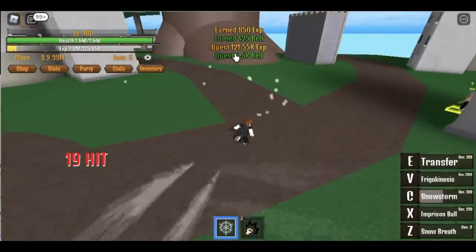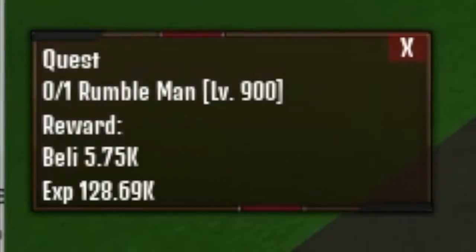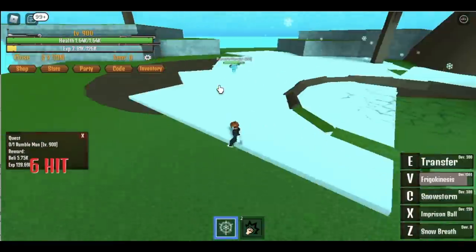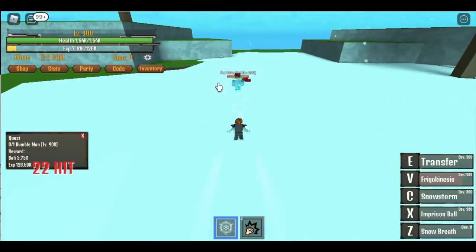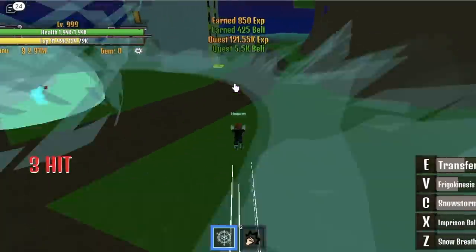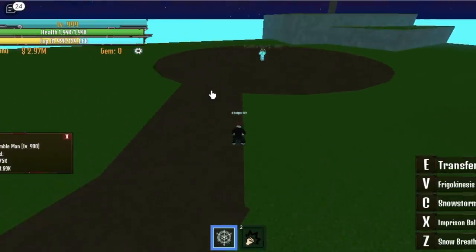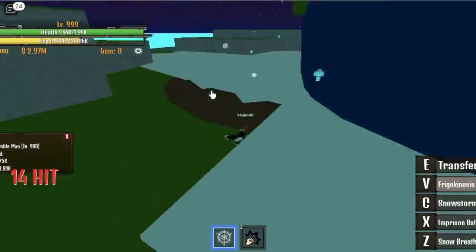At 900, you can start defeating the Rumble Man. Is it hard to defeat? No — just dodge at the side. And if you die, just respawn and you will have your complete set of 8 dodges from your Observation Haki. Do this until you reach level 1000 — defeat the Ball Man and the Rumble Man simultaneously until you reach that level.